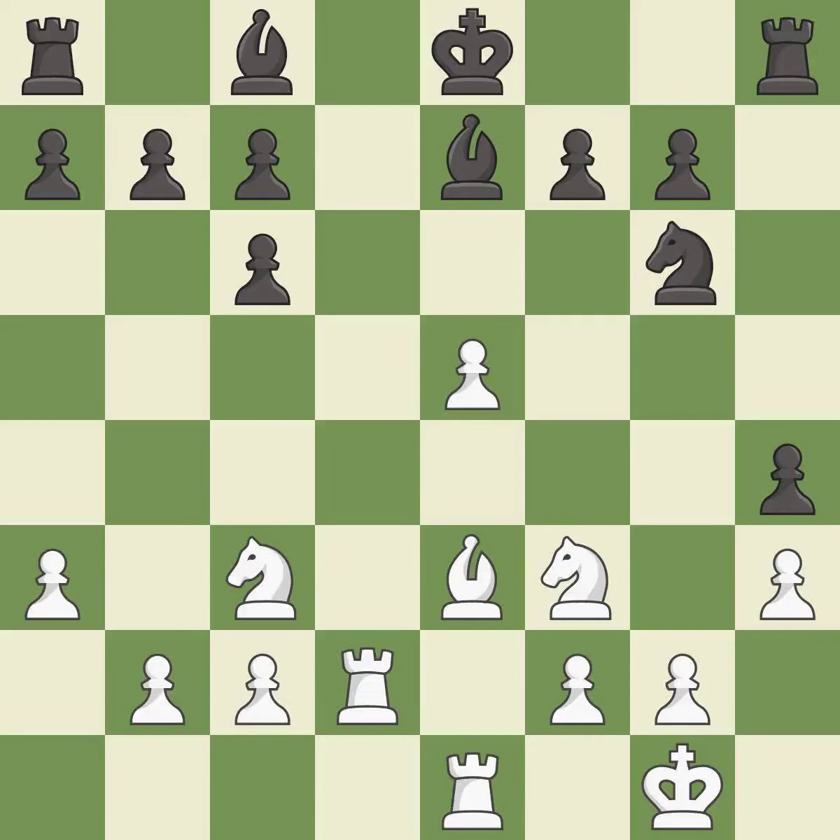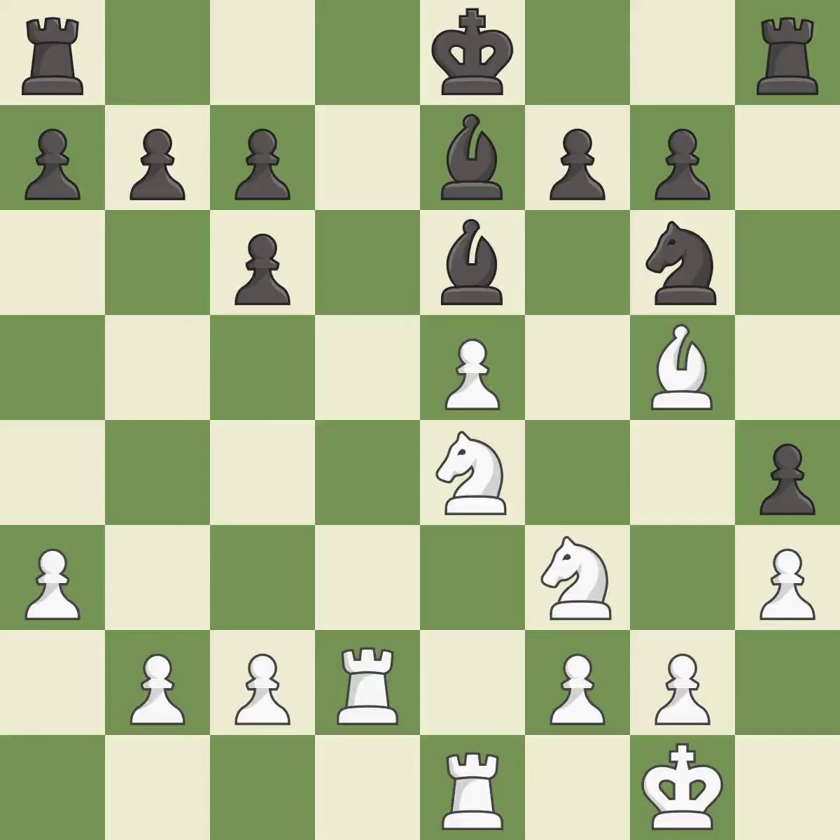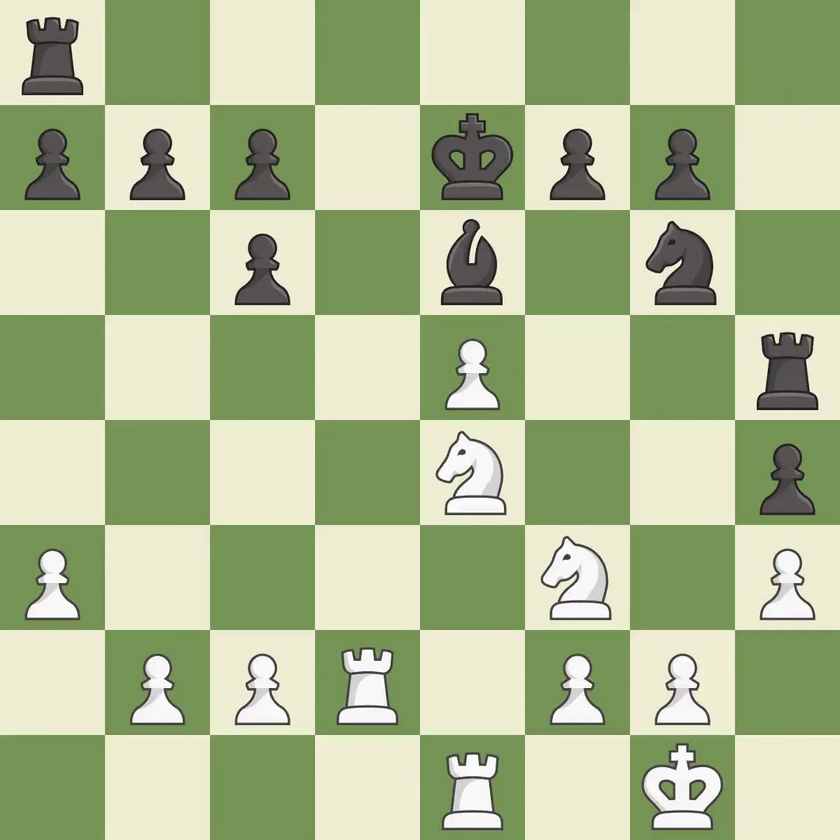There were worse moves, but also something much better. This is an inaccuracy — it misses an opportunity to threaten winning a pawn. It is a mistake: this allows the opponent to challenge the opposing rook for the open file. This misses an opportunity to challenge the opposing rook for the open file — it is an inaccuracy. After all captures, this is an equal trade. It is best. This blocks the attack on a pawn that could have been captured. It is best. The game was close to equal, but now white has the advantage.